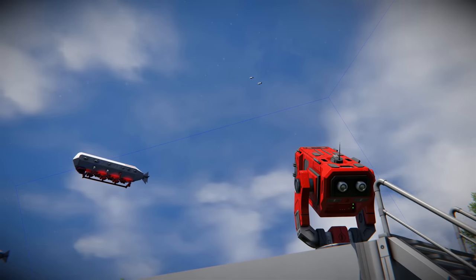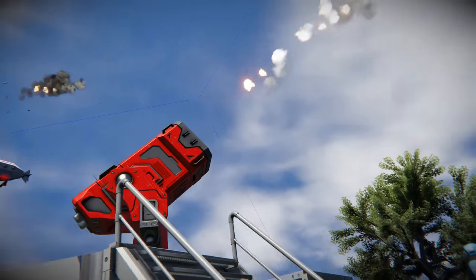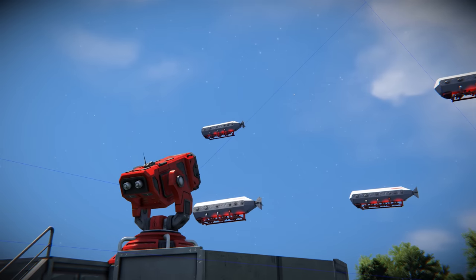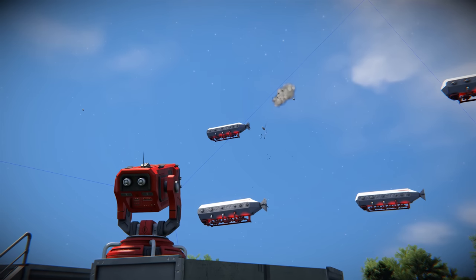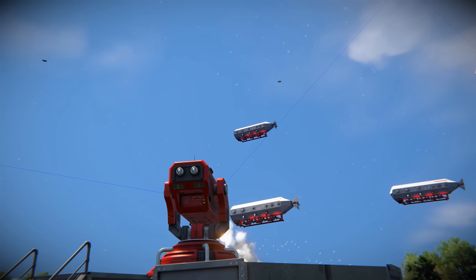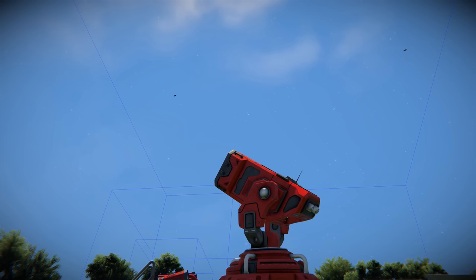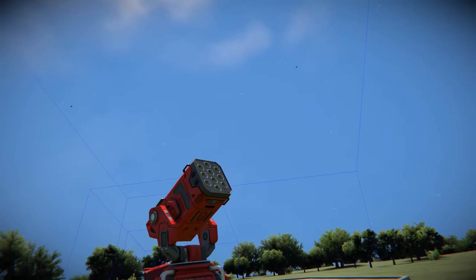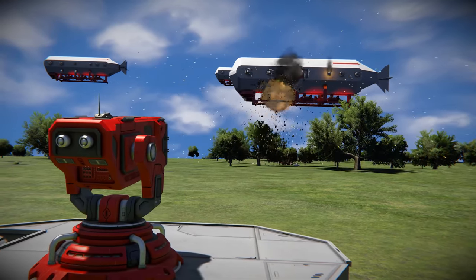The sheer volume of rockets fired by the Hailstorm is a spectacle in itself. It's not just about hitting your target — it's about saturating the area with explosive power, making it a fantastic addition to your arsenal when faced with numerous fast-moving adversaries. However, the Hailstorm has a shorter effective range. Each projectile does less damage than a normal missile launcher, so it's most effective in close-quarters combat where its rapid fire capability can shine. Additionally, the increased rate of fire comes at the cost of higher ammo consumption, so ensure your ammo stores are well-stocked before diving into any fray.